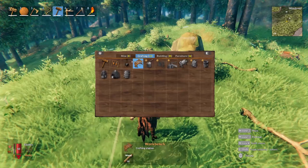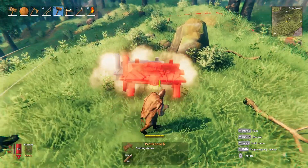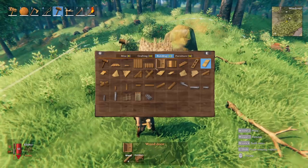Then you come into your crafting menu, you're going to select the workbench, and you're going to place it wherever you need it to be. I'll place it right here. Then you're going to need to surround it with walls.